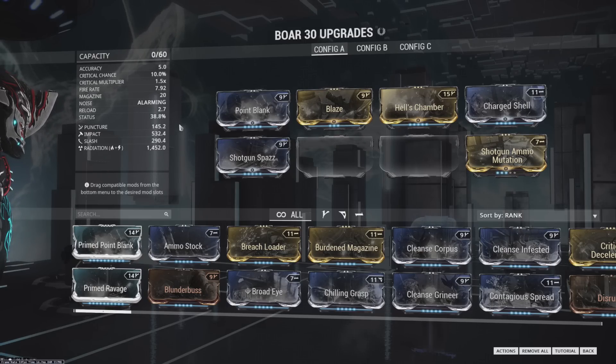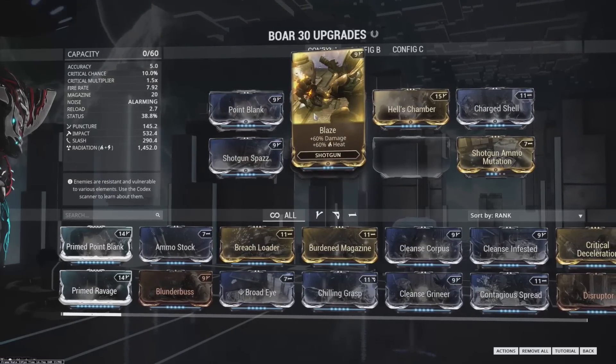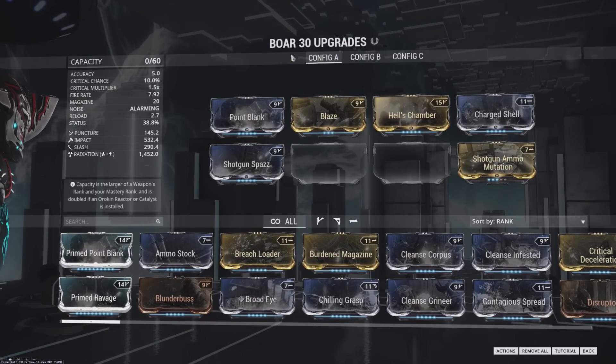Blaze comes from your early Nightmare missions. Whenever you complete a planet you get Nightmare missions on there every eight hours, and this is one of the early game Nightmare rewards. It's very, very good and super powerful. Beyond that, Hell's Chamber again comes from Spy and void containers — you're probably going to notice a trend with these.